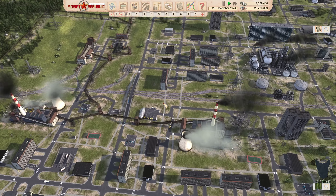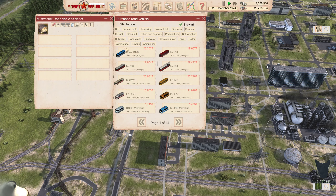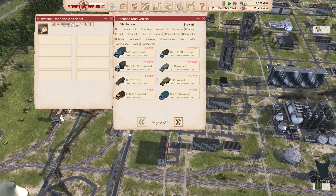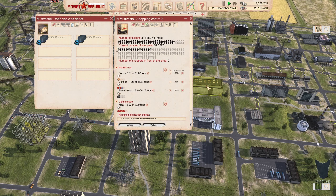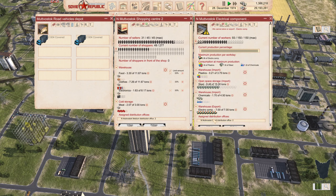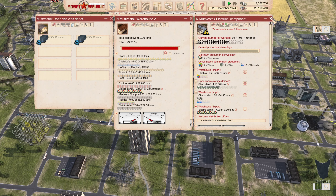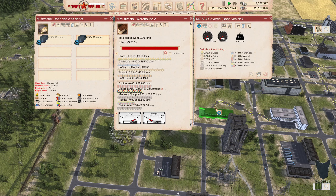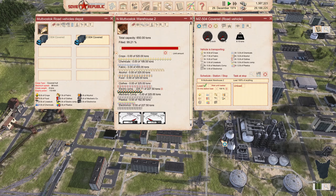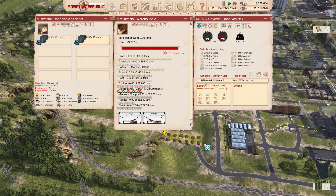Let's grab a vehicle from the depot. We'll go for the big covered-hole trucks. This is our shopping center — that is our electrical components. They cannot export yet because they're not completely full. Actually they are full now. So first we are going to grab this truck, have him come over here and load up, then come over here and unload right there.